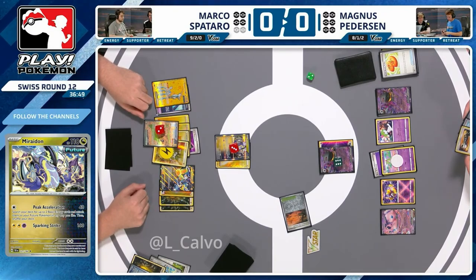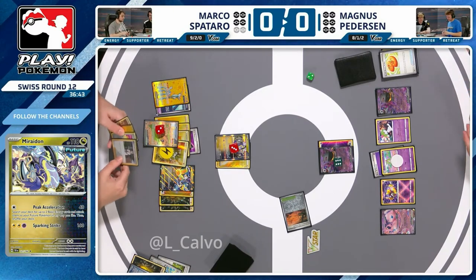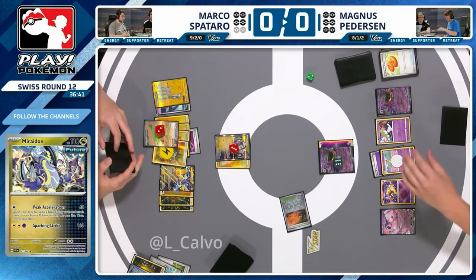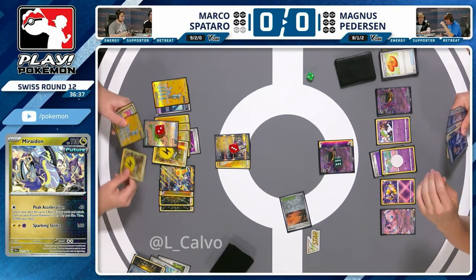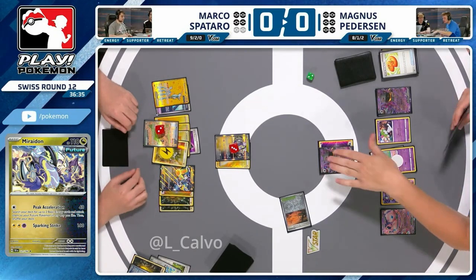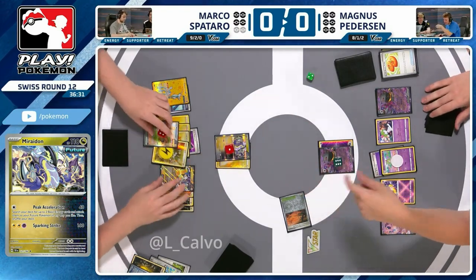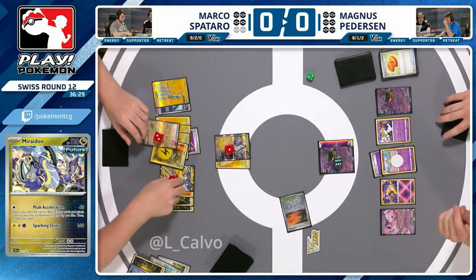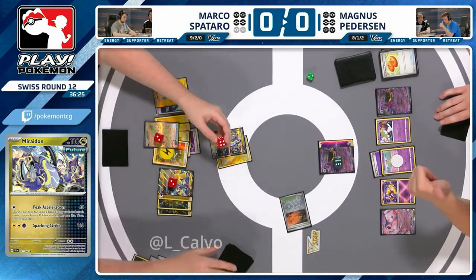If Marco has time, he'll get energy onto Iron Hands eventually, draw into Boss's Orders — you can stash Prime Catcher for later because sure, you can't play it under Baynet, but nobody's playing Arven to get rid of it, so you can hold it and wait for later. It looks like spreading those twos around onto the Iron Hands and poking 30 is the play.